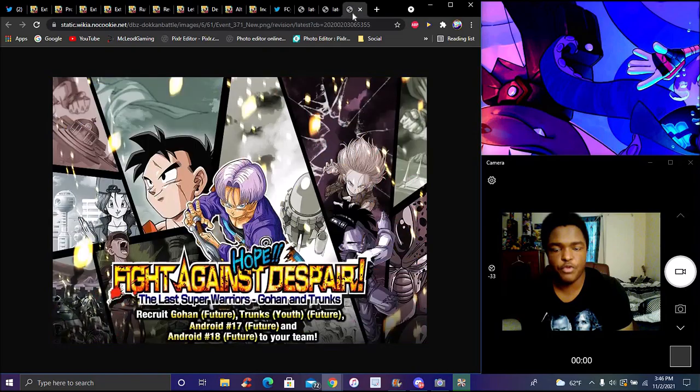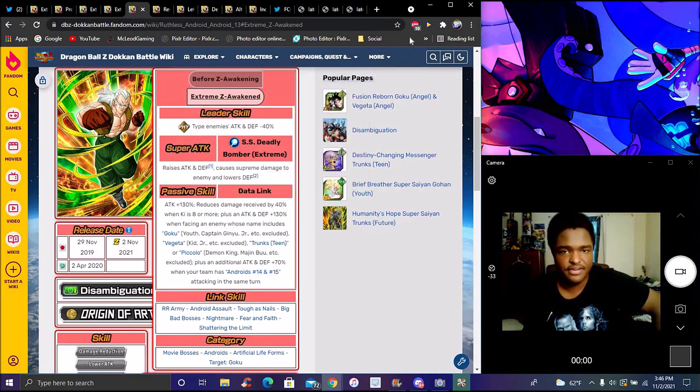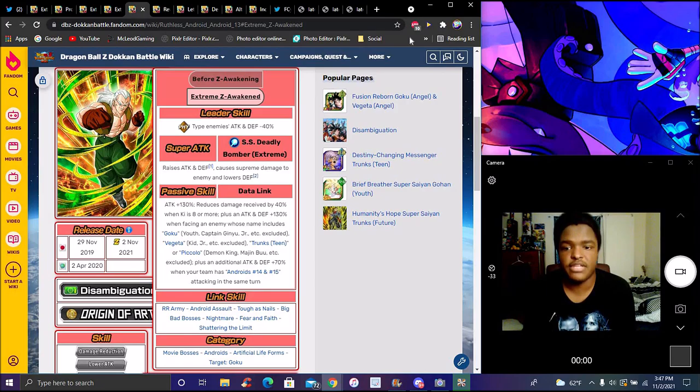You do have to clear the Fight Against Despair spare stage even on the EZA, so there's a lot of difference in the EZA campaign. Now going over how to get all the units really quick — all simple, all easy. Two of them from the Barbershop, two from the Fight Against Despair story event, one from the Android 13 story event, and the other one from the Dokkan Awakening EZA. For Android 13's kit: he does Physical types minus 40% attack and defense, causes supreme damage, lowers defense, stacks attack and defense. He's a STR unit so he's strong, though a lot of STR units are in this EZA.